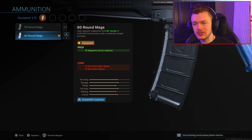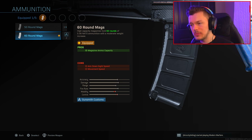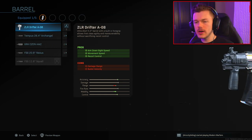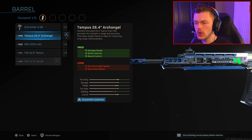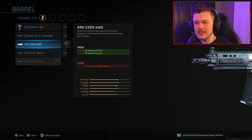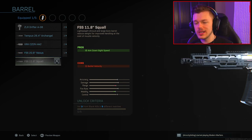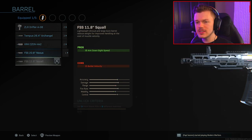Regardless of whether you're playing Warzone or multiplayer, I think you should definitely run a magazine of some sort on basically every single gun - it's almost a necessity. Next up, the barrel category: we have the ZLR Drifter, the Tempest 26.4 Archangel, the XRK Zen Mark 2, the FSS 20.8 Nexus, and the FSS 11.8 Squall, which I haven't unlocked because I haven't done the challenges for it.